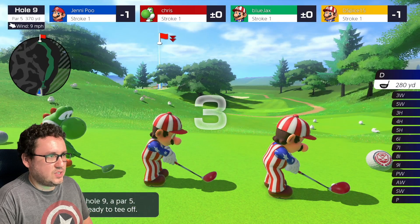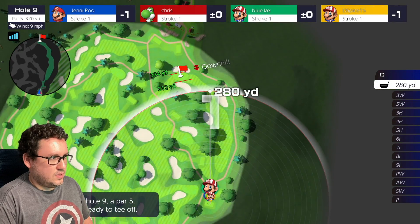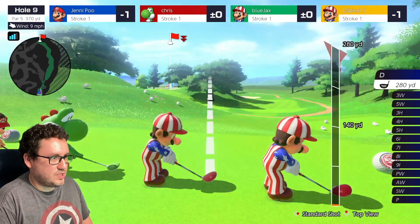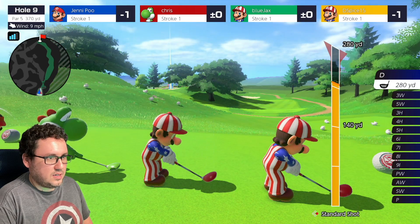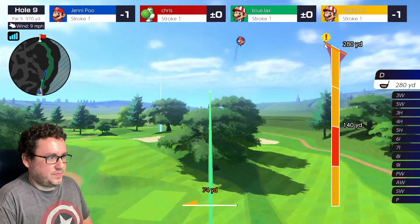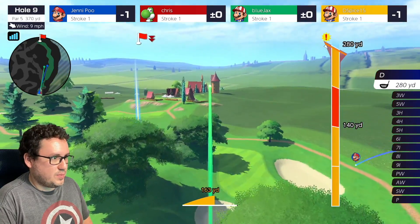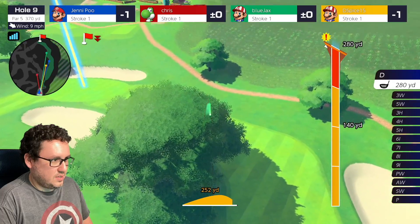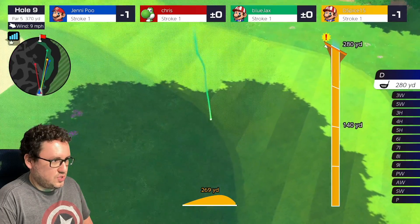Alright, hole number two. This is a longer one — we got a par 5 at 370 yards. Driver in hand, we're going to try to aim to get as much distance as we can, top spin it. We're gonna be left, probably hit the tree, but that's not bad.